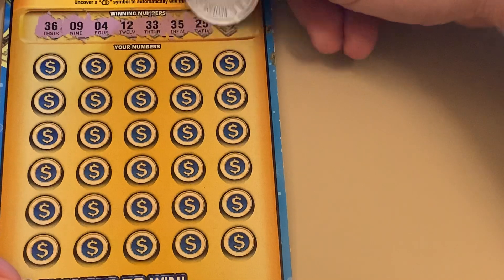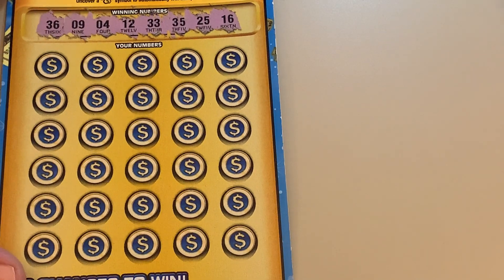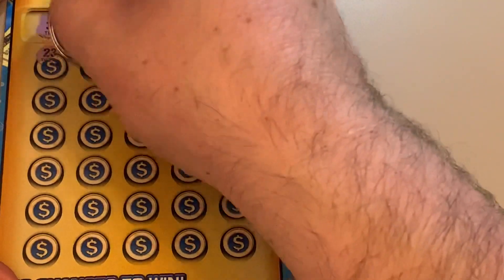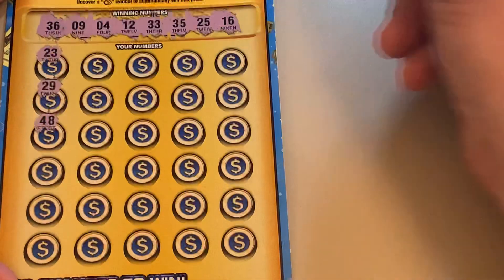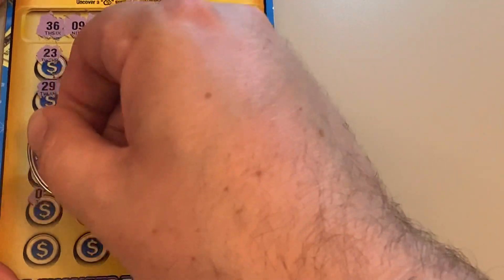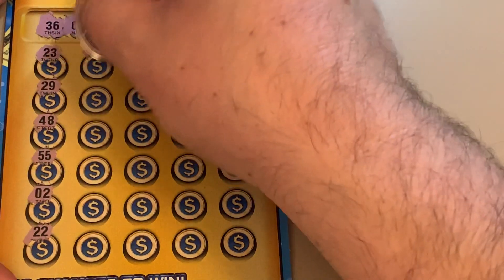First ticket numbers are 36, 9, 4, 12, 33, 35, 25, and 16. All right. 23 — we only have a 25. 29. 48 — there are no 40s. 55 — there's no 40s or 50s. 2 — we have a 4. 22 — only a 25 for 20s.